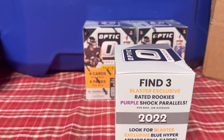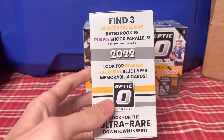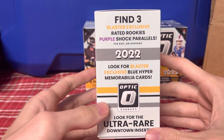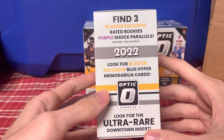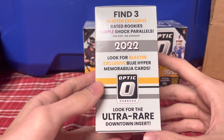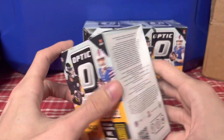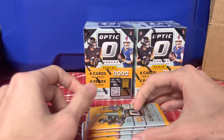This is the Walmart one — $35, $5 more than Target. If you can get it at Target I'd probably rather get it there. I'm not sure if there's a Blaster exclusive for Target versus Walmart. But the Blaster exclusive for Walmart is Rated Rookie Purple Shock Parallels, Blue Hyper memorabilia cards, and then Ultra Rare Downtown inserts. And that is everything on the back. Hopefully we can get some Kenny Pickett, some Purdy, some of the top receivers maybe in that purple.